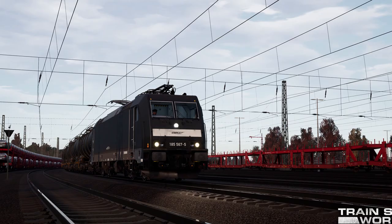MRCE BR185.5. The modular TRAXX locomotives from Bombardier have become one of Europe's most widespread family of locomotives, and includes the BR185.5. Bombardier's TRAXX — Transnational Railway Applications with Extreme Flexibility — is a modular product platform of electric and diesel-electric locomotives. The BR185.5s have a top speed of 140kmh and operate as general-purpose freight locomotives. More than 300 BR185.5s were built and sold to various train operators, including leasing companies throughout Europe, including Switzerland, France, and Germany.